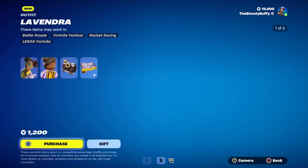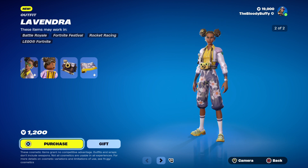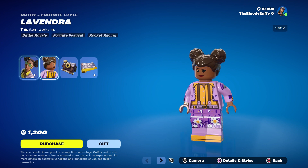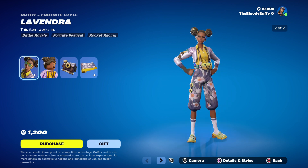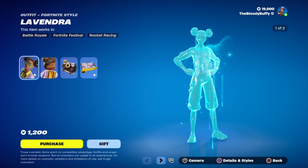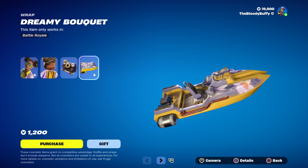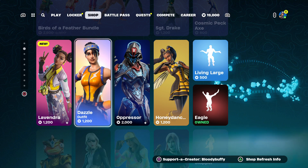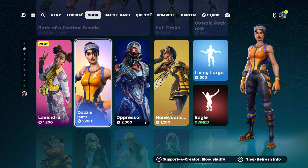We have a new skin: Lavendra. She's quite nice. That's what she looks like as Lego. She's wearing a camera. She's got a glasses-on and glasses-off edit style. The Snapshot Pack and the Dreamy Bouquet wrap. I like that skin, it's not bad. So that's new.